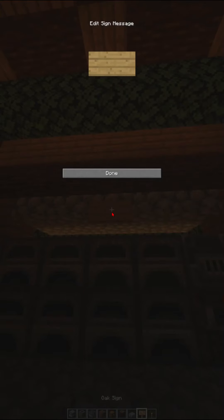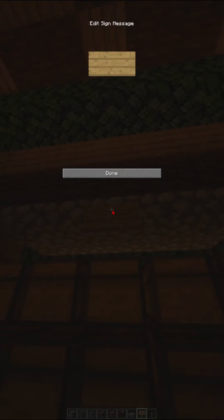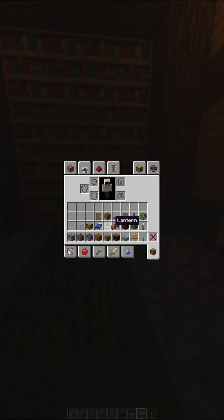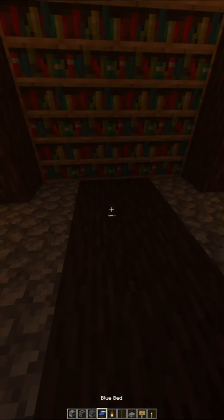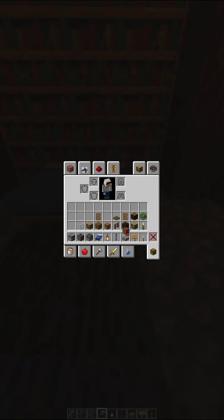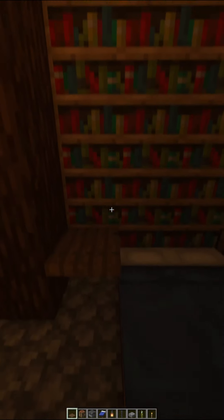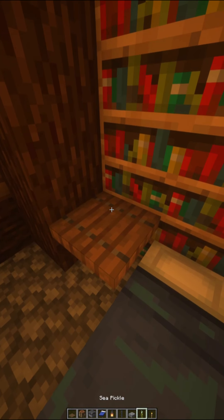Now you want to put signs — I like to label my areas, so one will be the furnace sign and the other side will be the chest sign. That makes it look cleaner and overall better. Now place down your beds — I picked blue beds because I feel they fit the build more. Then put a crafting table on the side, put a trapdoor, and I put some sea pickles on the side.